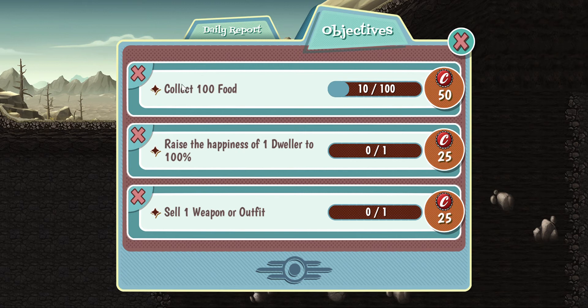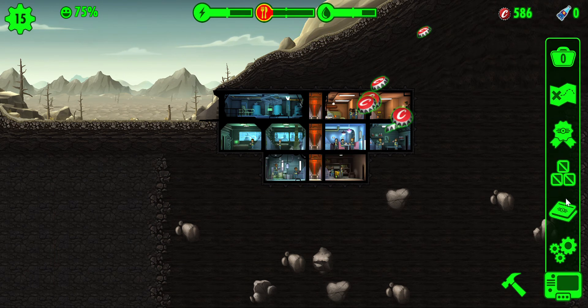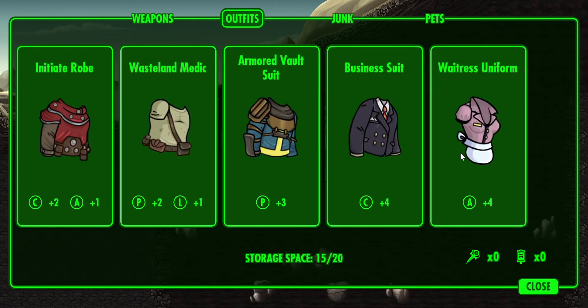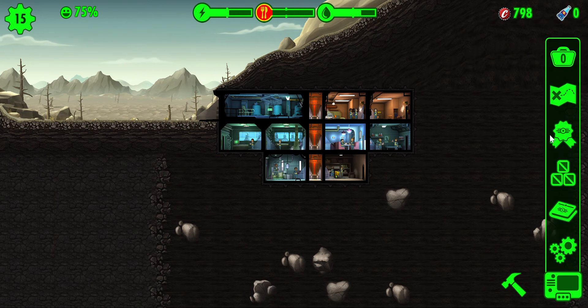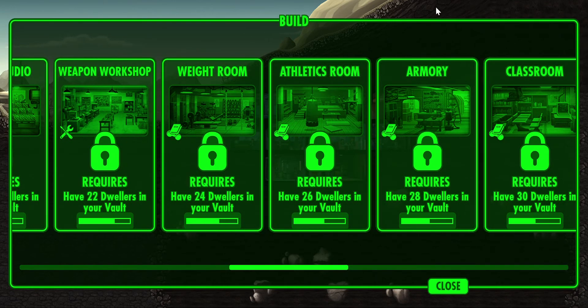Let me go check something. That's the weapons that we have, guys — you can see. These are the outfits, and that's how much junk we have. You might need to use the junk for some stuff — I think you might need them for the weapon workshop or the armory.